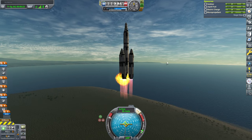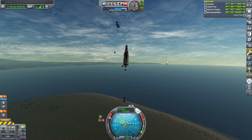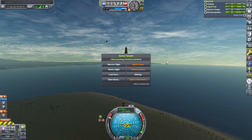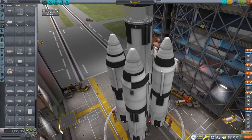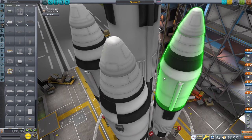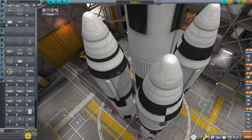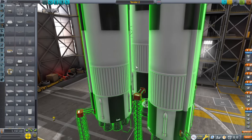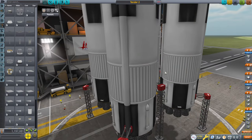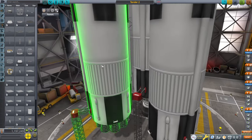Now it's green up there. We've had a few things happen here. Auto-strutting is not good enough, so I'll put struts. I've been informed. I don't want to over-strut, but I'll put four — four per booster. That was pretty drastic.